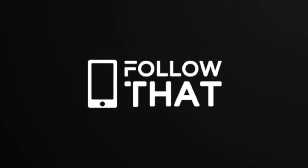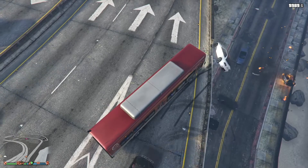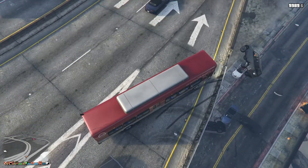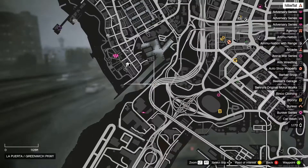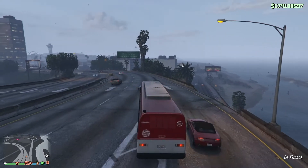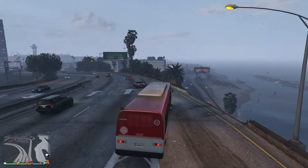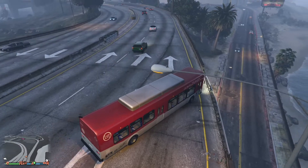Hello people, welcome back. I'm going to show you how to do this parking a bus trick to get the AI to go nuts. Here is a really good spot on the map — you can see that gap there. You just need a long vehicle, so a bus is ideal, and then park it up at a good angle.